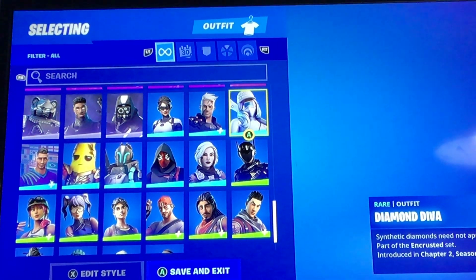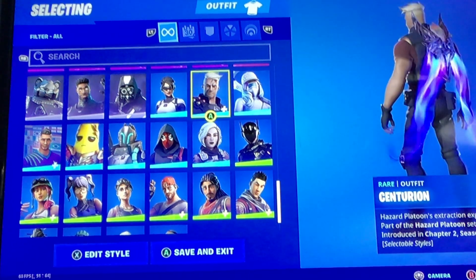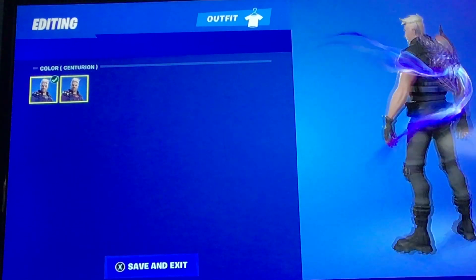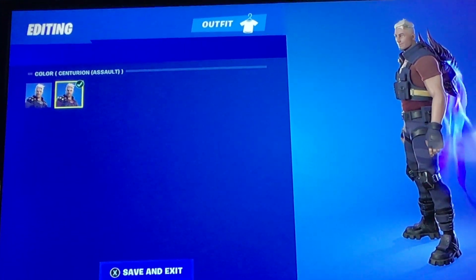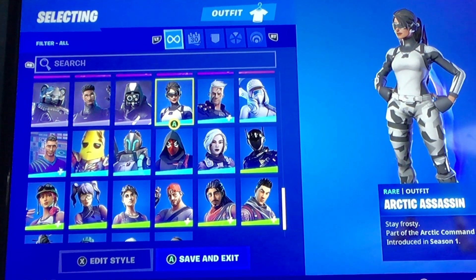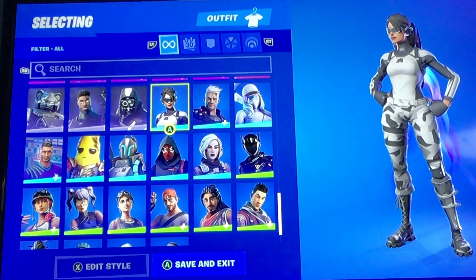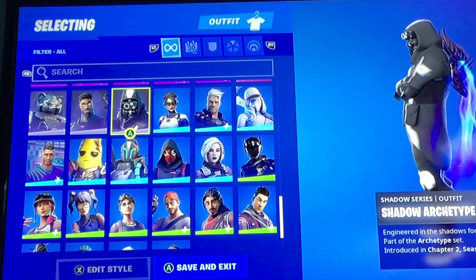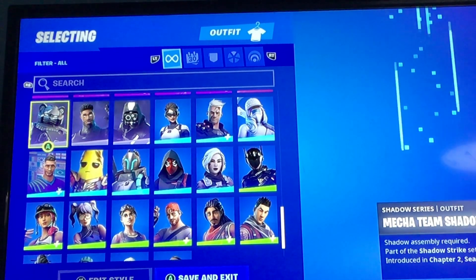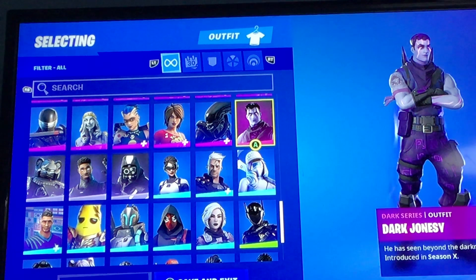We've got the Diamond Diva from the Diamond Diva set — they've got a lot more cool skins. We've got him with the soldier uniform on, we've got him more of a classic. We've got the Arctic Assassin — alright skin I guess, I think it needs more detail but still cool because it's fearless. We've got the Shadow Archetype, we've got the Night Gunner, and we've got the Team Back, we've got Dark Jonesy.